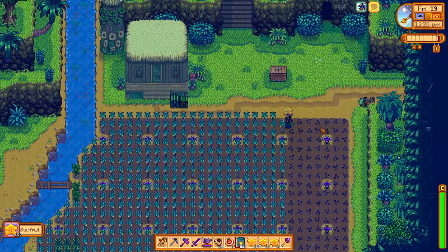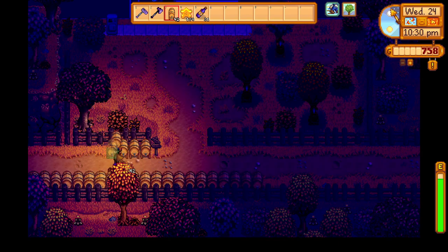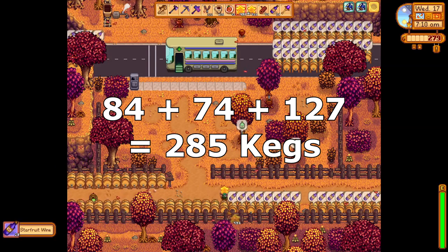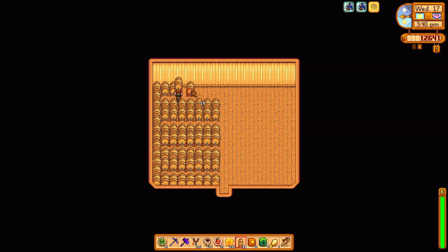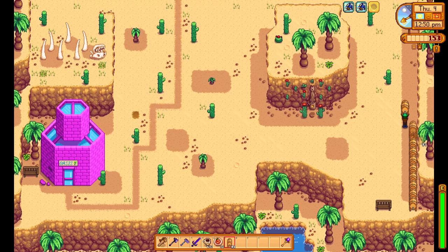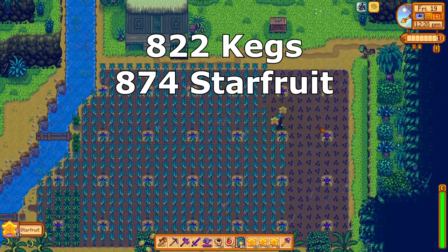But do we even need more kegs to keep up with the amount of starfruit we are growing? Let's count. We began by placing 84 kegs at the bus stop, then expanded to the road with 74 more kegs and inside the tunnel with 127 more — totaling 285 kegs outside the farm. We built two deluxe sheds with 137 kegs each plus an indicator keg outside, for 276 keg shed kegs. We've also expanded to the desert with 261 kegs. Grand total: 822 kegs to process 874 starfruit per week.